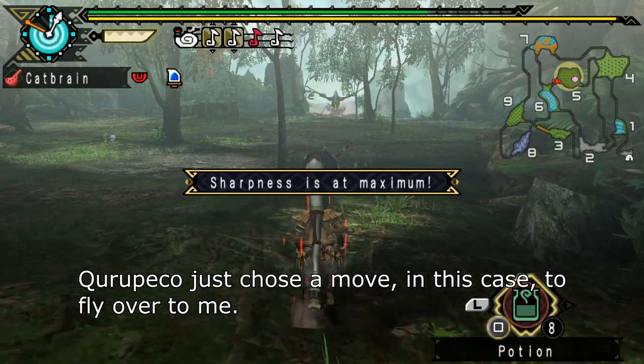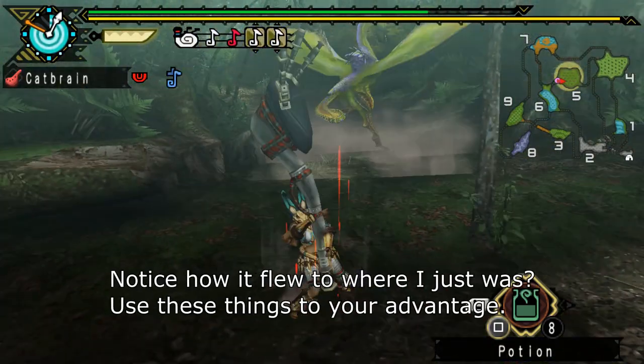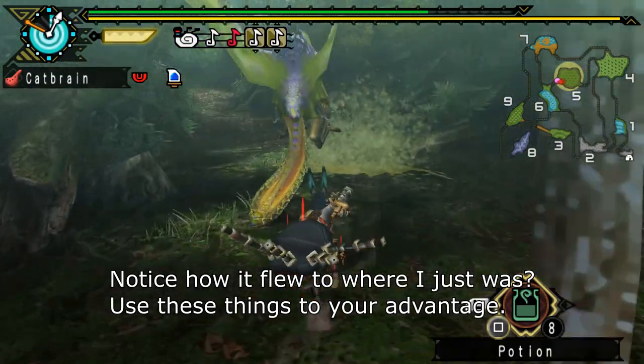Kuropeko just chose a move — in this case, to fly over to me. Notice how it flew to where I just was? Use these things to your advantage.